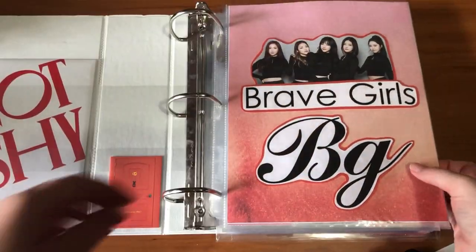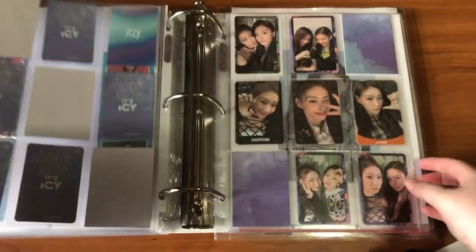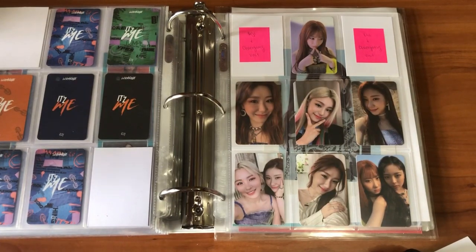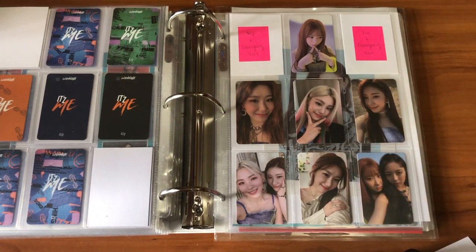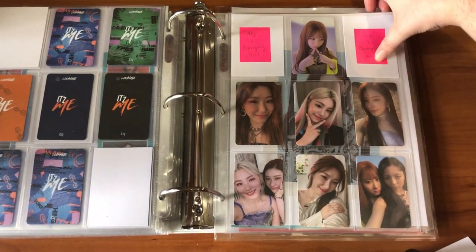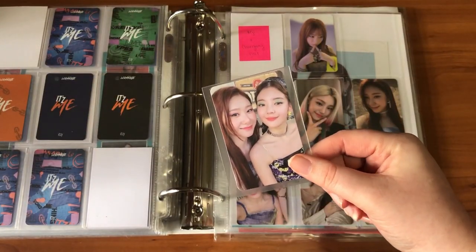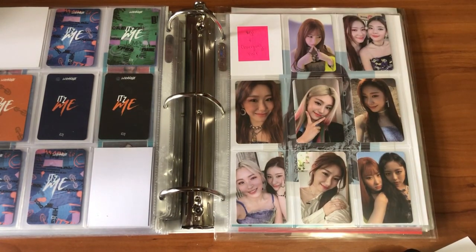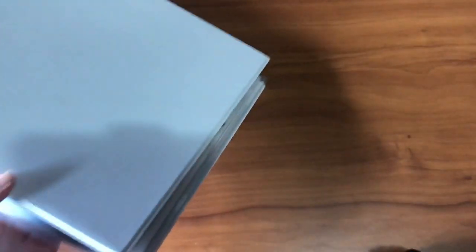Here we have my girl groups binder. I need to go back to ITZY. I did reorganize this page a bit — I put the units on the outsides and Taeyong in these slots, with Yeji in the middle. I got this Bia and Taeyong card, which is super pretty. I just have one card left to get to finish this collection — I don't know if or when I'll get it, so we'll see.